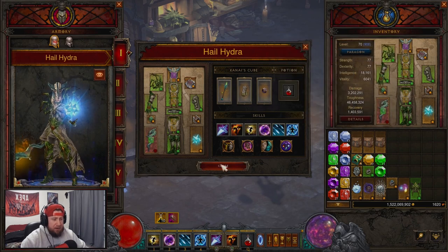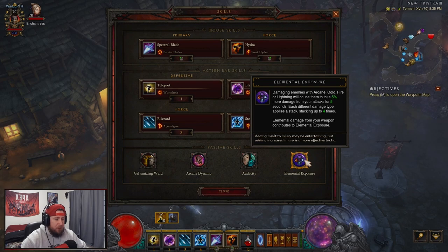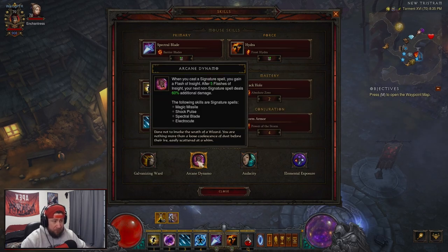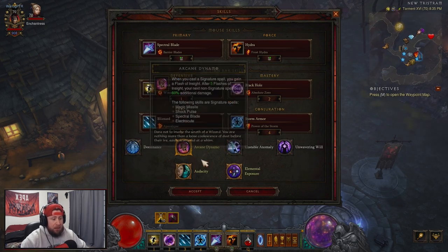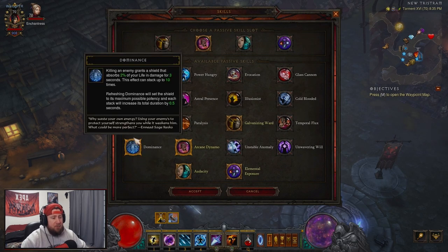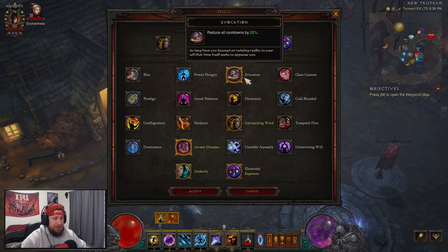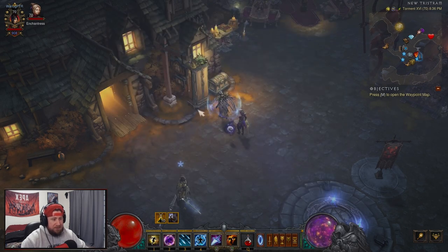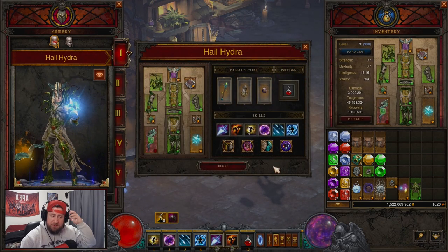Storm Armor with Power of the Storm for defense, which also reduces the cost of our skills. I will say that Black Hole can be swapped out, but it does pair well with our Elemental Exposure passive. For passives we have Elemental Exposure for increased damage, Audacity for more damage, Arcane Dynamo for more damage, and Galvanizing Ward for our shield for defense. You might be able to swap a few of these out with testing. If you were suffering on cooldowns you could do Evocation, but the build is actually really solid with those passives.